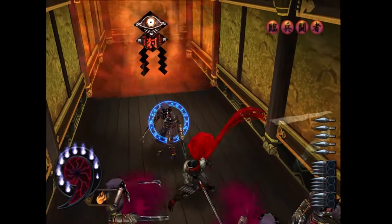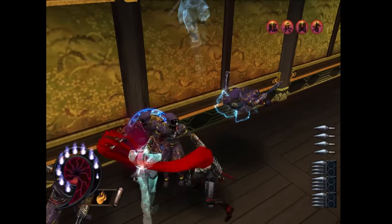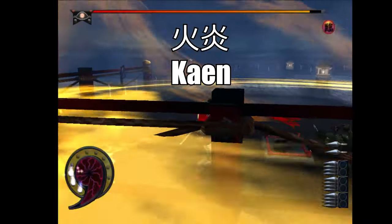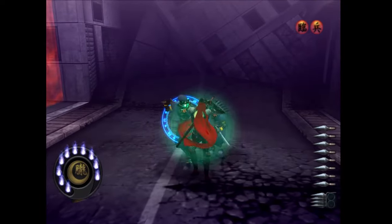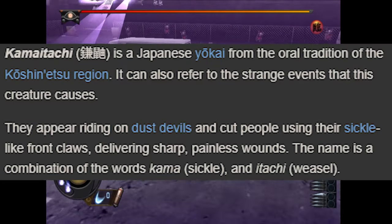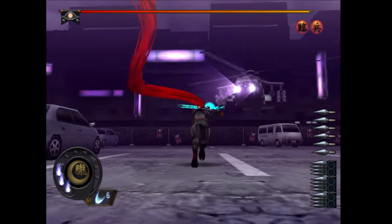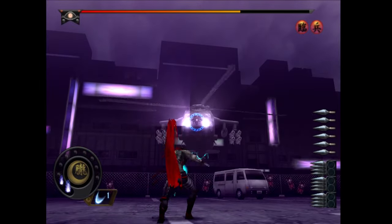Ninjutsu is part of the Shinobi's skill set. Make sure you collect the makimono scrolls hidden in the map, which will grant you a few special techniques - there are 3 total you can choose by pressing up on the d-pad. Kaen, meaning flame, is an AOE fire blast. Daijin, meaning God of Thunder, is an electric aura that makes Hotsuma invulnerable for a short period. And Kamaitachi - a yokai that rides on whirlwinds and causes painless cuts - so delivering flying slashes to enemies is exactly what this ninjutsu allows the player to do.